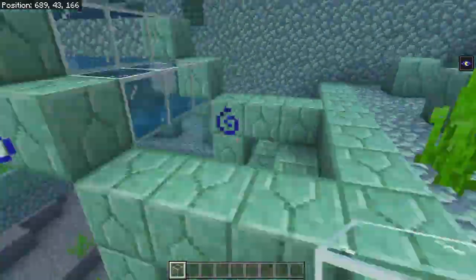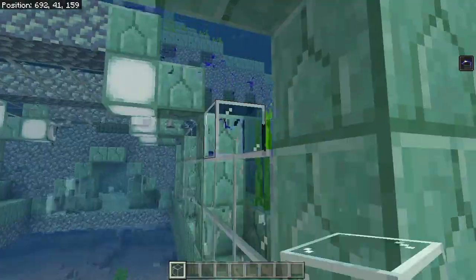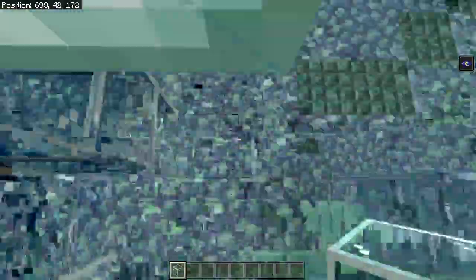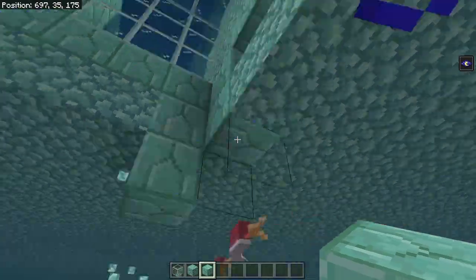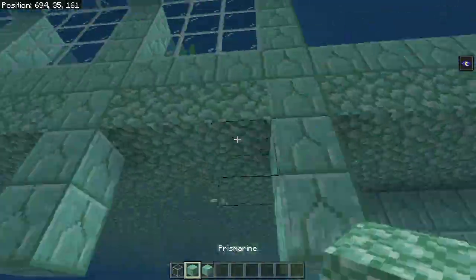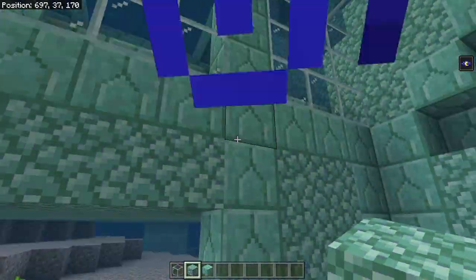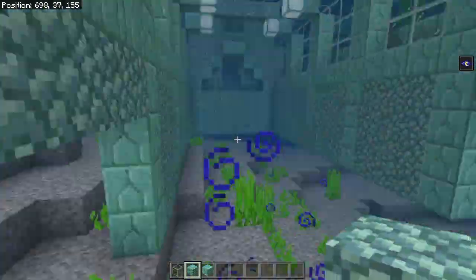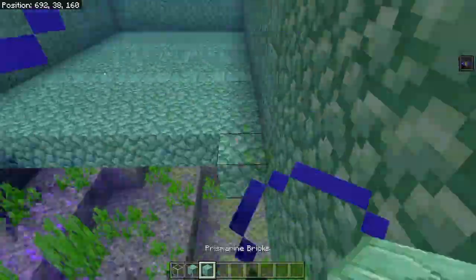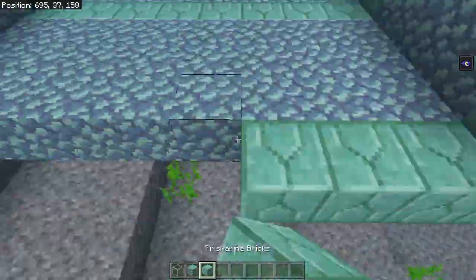So the first thing I'm going to do is just fill in all the arches around the ocean monument with glass. That way we can fill the inside with air and not have the water come in. Keeping the original arches of the ocean monument makes it look really cool, because it still looks like an ocean monument, yet you can live in it, and that's kind of the effect I'm going for here.